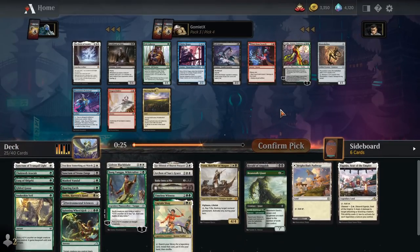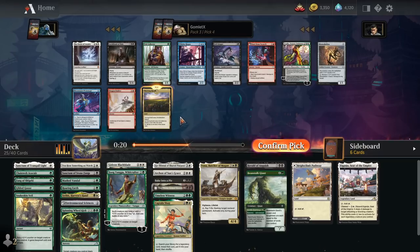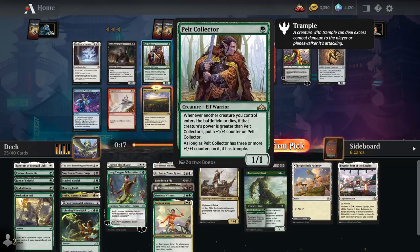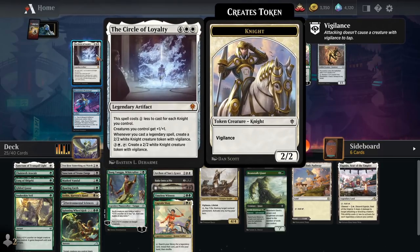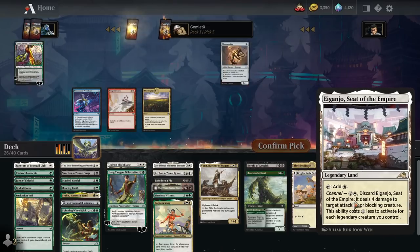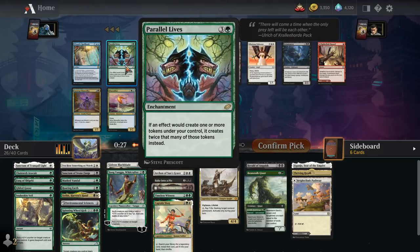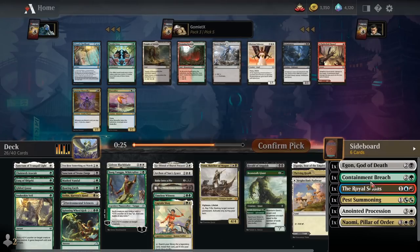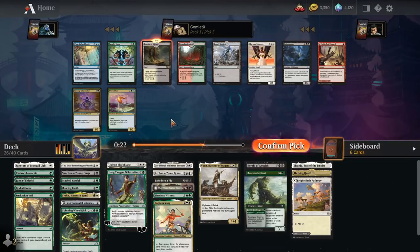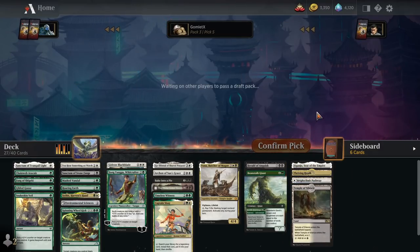Not a ton in these picks. Thriving Heath is a white-green or white-black dual land — that seems best for us. We're not really a Pelt Collector or Circle of Loyalty deck. We'll take Thriving Heath. More dual lands look pretty good. Between that and Parallel Lives — we already have Anointed Procession that I'm probably cutting. I don't think I'm going to double up on very specific cards. Anointed Procession and Parallel Lives always look better than they are — when you have the right synergies they pop off, but more than most cards, they do literally nothing if you don't have the right cards alongside them.